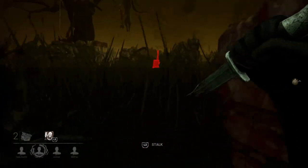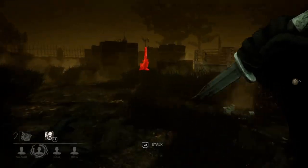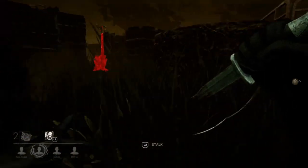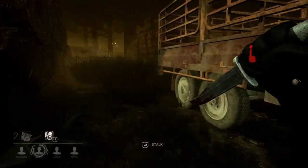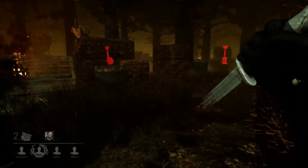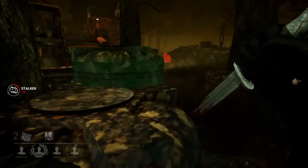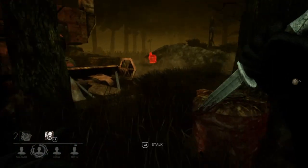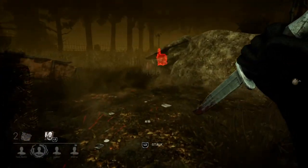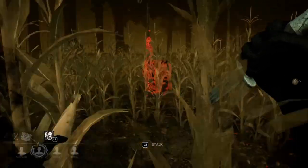I would have thought that the survivors would have been working on generators, but apparently they thought it would be a good idea to waste their time and heal up. So maybe I need to bring the pressure to them instead of hoping they'll bring it to me. I just saw a survivor heading towards that generator using my stalking ability — I'd imagine there are at least two over on that generator, and I'm getting kind of bored, so I'm gonna head over there.